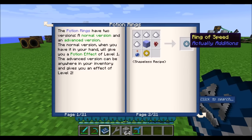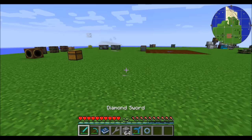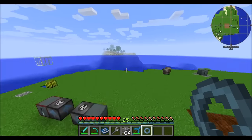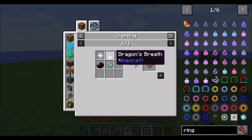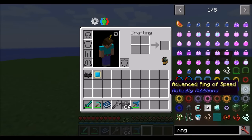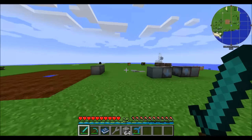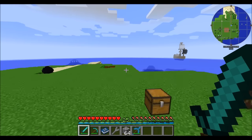Potion rings are pretty cool — basically they give you a potion effect. There are two versions: the level one version, which you have to hold in your hand, and the advanced version. For example, holding the level one speed ring gives you the speed effect while it's in your hand. You can upgrade it with an ender star — so by killing the wither — and get the advanced version, which works anywhere in your inventory and gives the tier two speed buff.